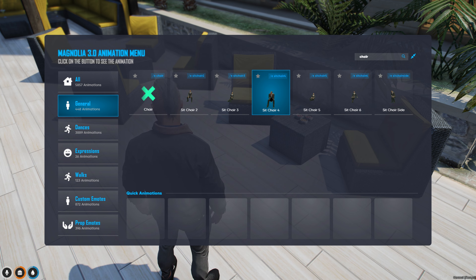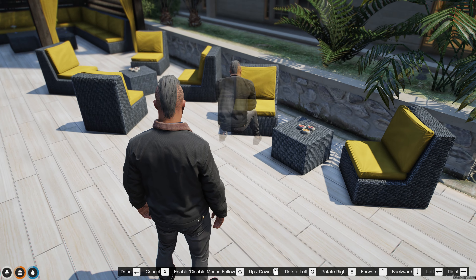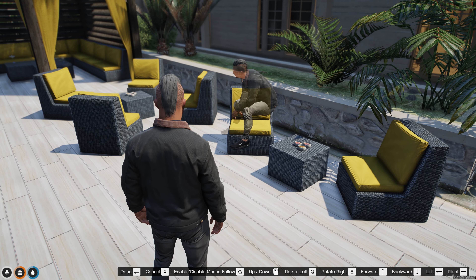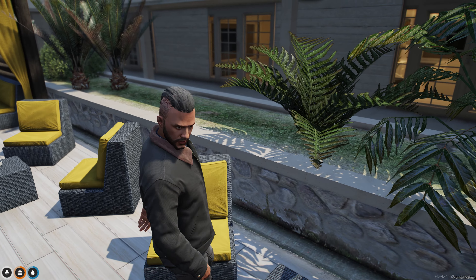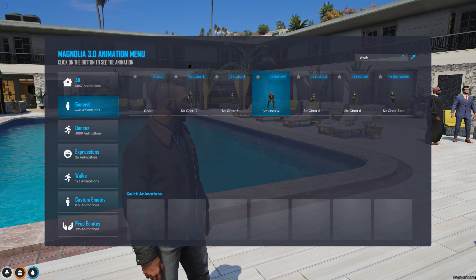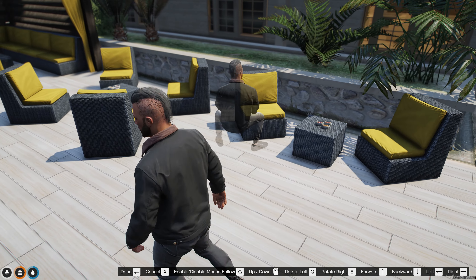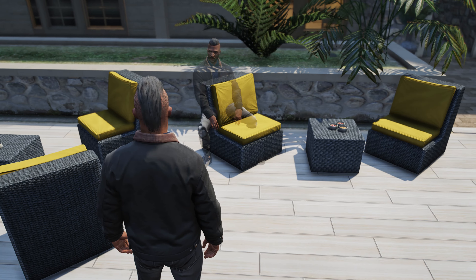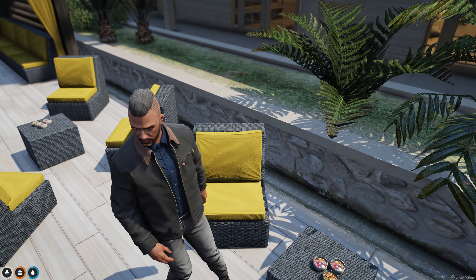Now let's take a look at our brand new emote menu. Hitting F3 on your keyboard pulls up a fully previewable experience to completely transform roleplay interactions. Place your emote perfectly by pressing your mouse wheel button on your selected emote, which then allows you to choose the location for your character and have full reign over the perfect placement, by either using the default selection or by pressing G to use your keyboard.